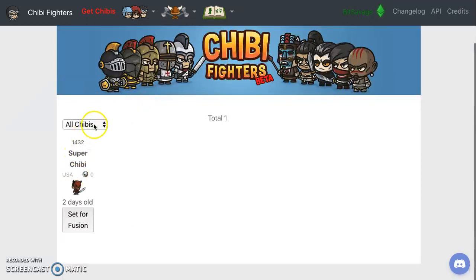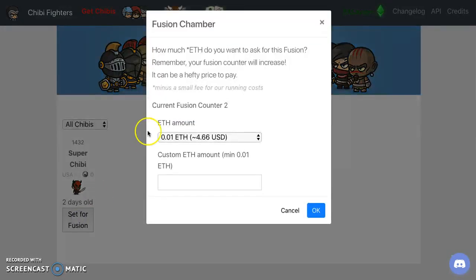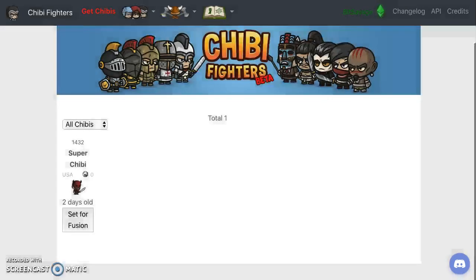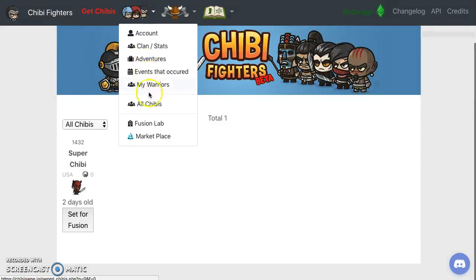We've got a super Chibi right here set for fusion. How much ether do you want to ask for this fusion? Remember your fusion counter will increase and you may have to pay a higher price. So I'm not going to fuse yet - I've got to read a little bit more about fusion.